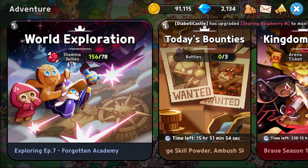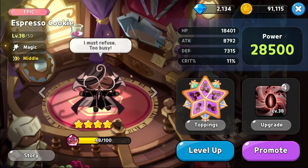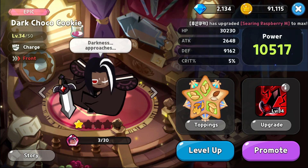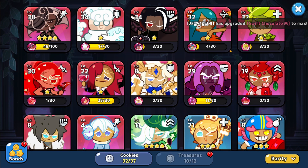Let's go over the cookies I'm using in my lineup. My lineup currently consists of my highest level characters: Espresso Cookie, Milk Cookie, Dark Choco Cookie, Tiger Lily Cookie, and Herb Cookie. The reason I use these five, other than the fact that they're the highest level, is that it gives me quite good flexibility in terms of CC — crowd control — meaning interrupting the enemy team's attacks or abilities, defense, as well as damage.